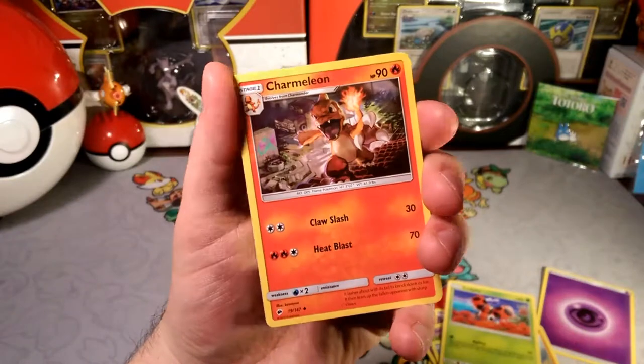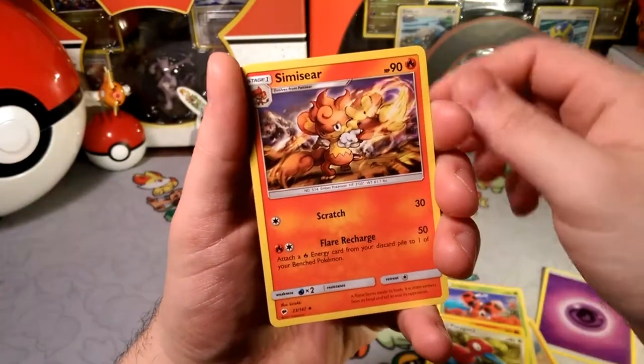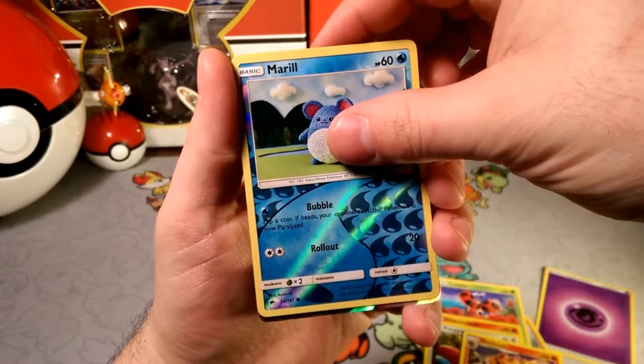It's like an ink mark. A Charmeleon — Calculate. Let's go with Porygon 2, a Flame Recharge, Semi-Sear. We got the Croconaw/Marill with that Rollout and Bubble.